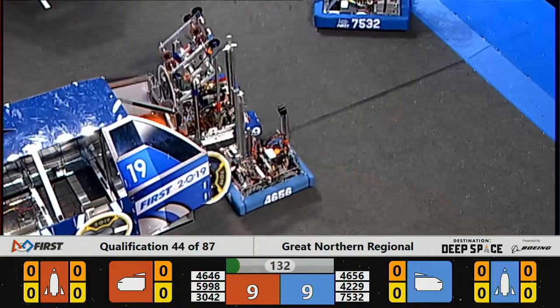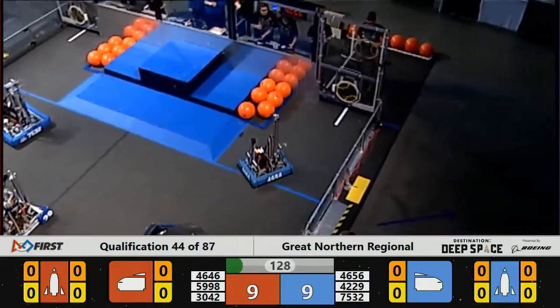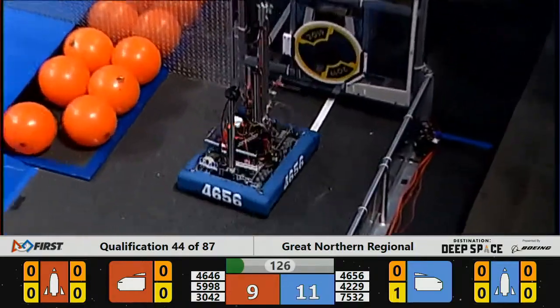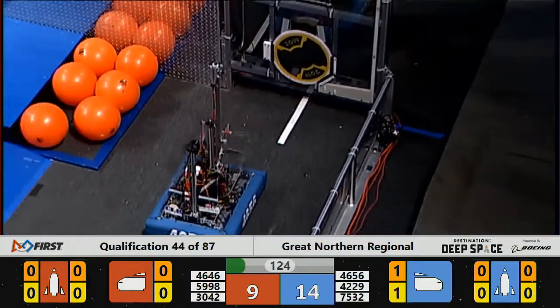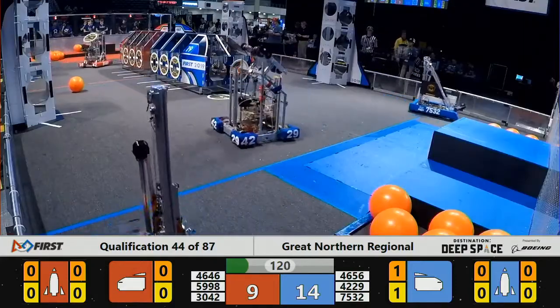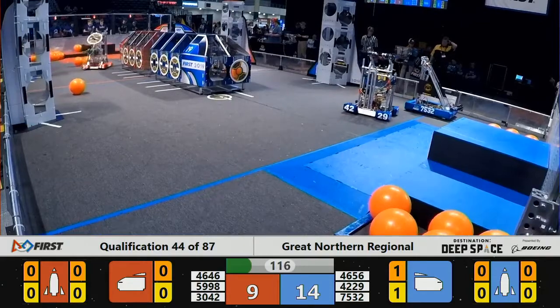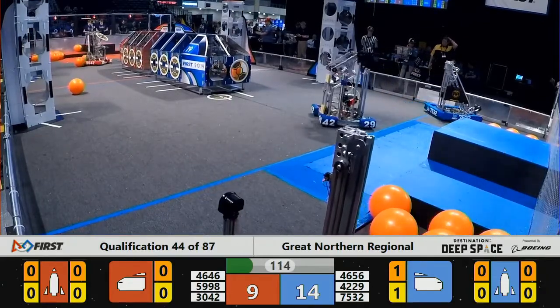We now head into the tele-operated portion of the match. Drivers have full visual contact with their robots. 42-29, Magnatec, delivering a hatched panel to the Blue Alliance's cargo ship. 59-98, that's the Chillbots — they look like they're lining up to deliver a hatched panel to the Red Alliance's cargo ship.